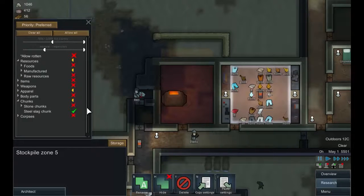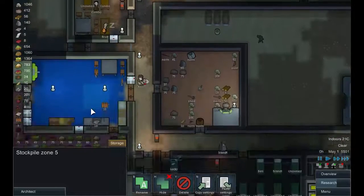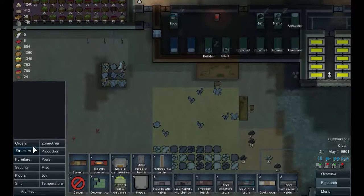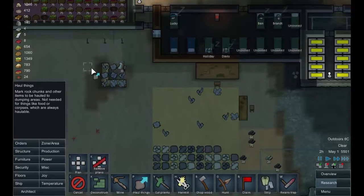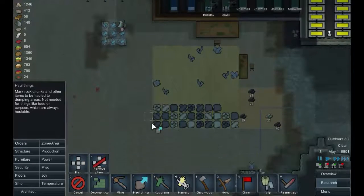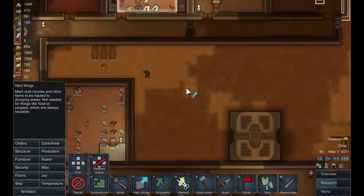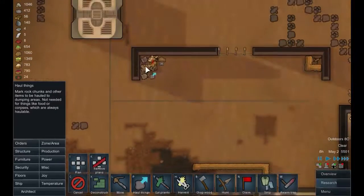Steel slag chunks — get them dragged in there. It looks like dog is on the menu for a little bit unfortunately. For all I know this slag is actually giving them some extra protection, but I think it's time we got it cleared because we can turn it to metal.